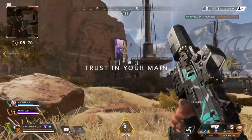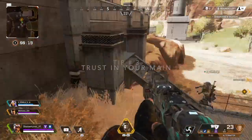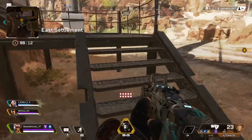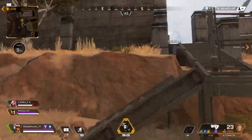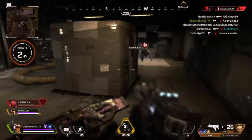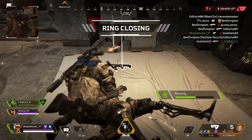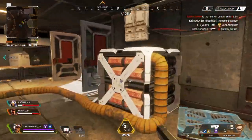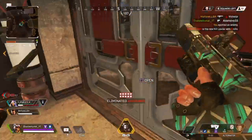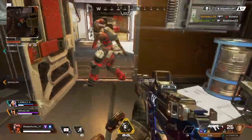Number three: use your main or your best legend. If you've got a main, you know their tips and tricks, you know how the legend works, how to bamboozle your enemies, how to smoke them, or run away — use that legend. If someone else picked that legend, use your second best. Don't go trying legends you're not comfortable with. Using your best legend dramatically improves your chances of doing well in ranked mode, which will obviously rank you up faster.